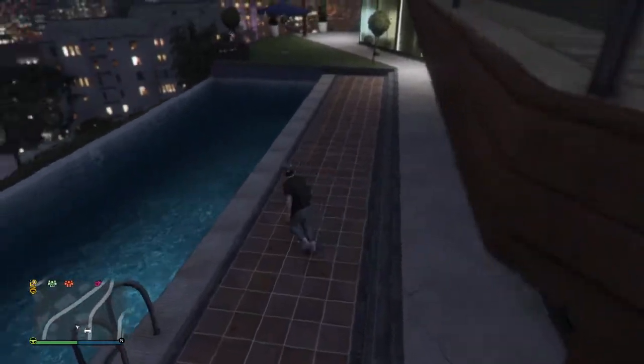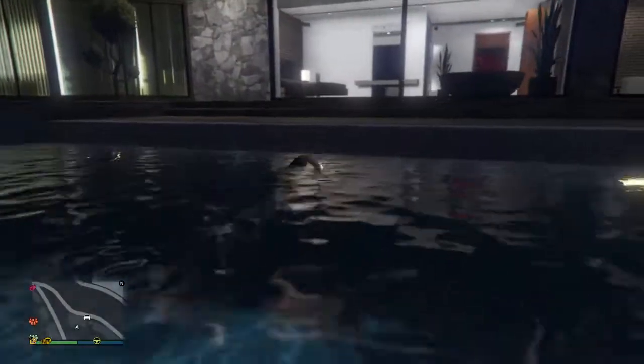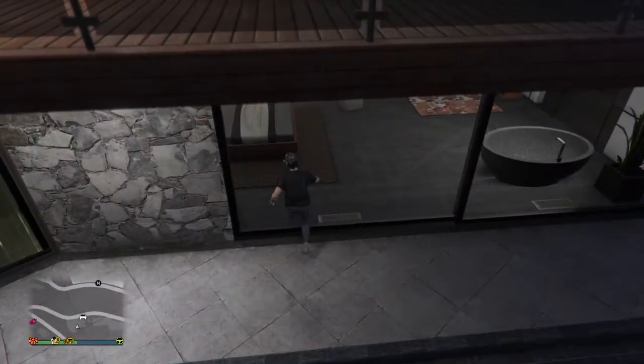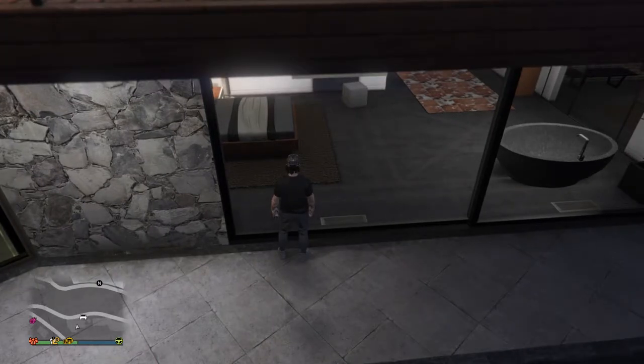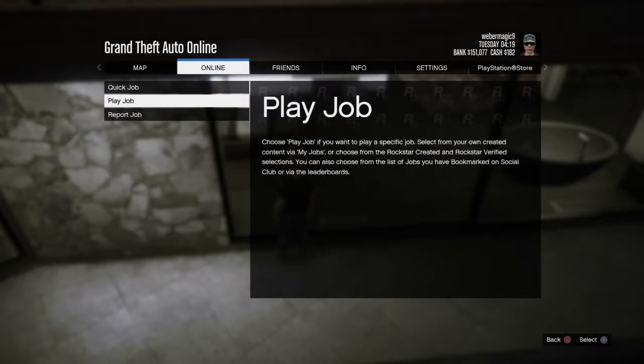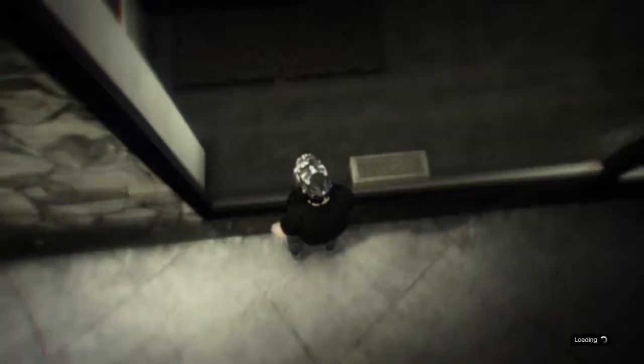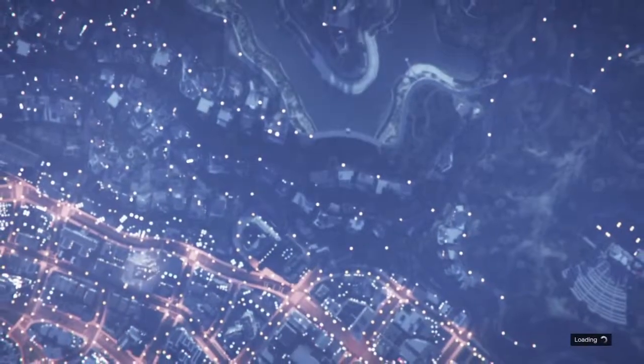So then you go into the pool at Franklin's house. Then you want to stay in front of the window and go to Jobs, Play Job, Recently Played, and just pick anyone. You might spawn in there — it takes a couple of tries.